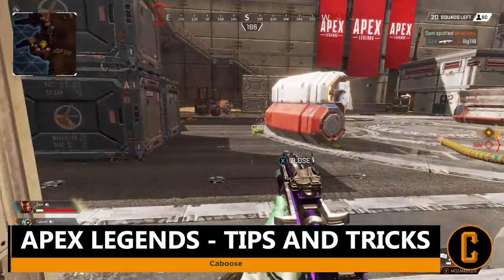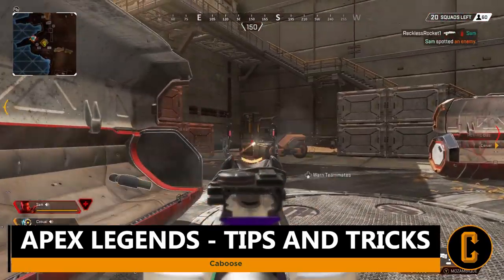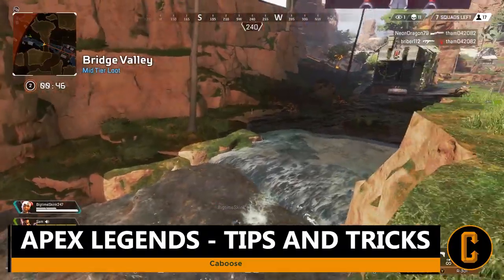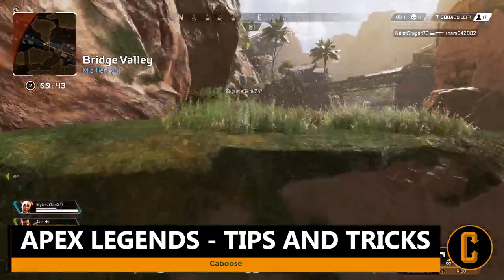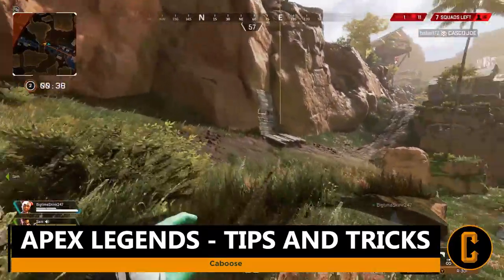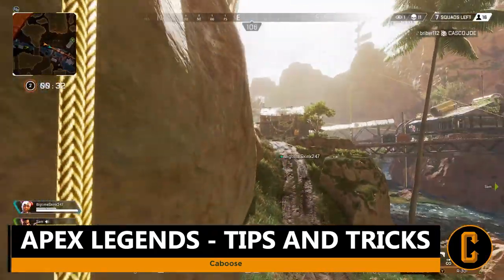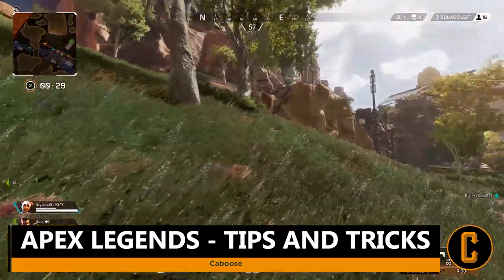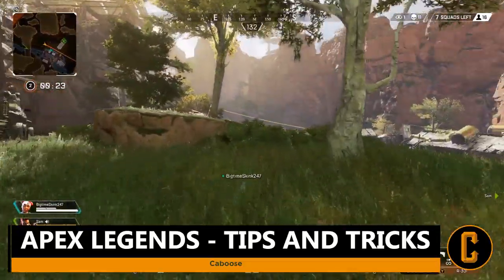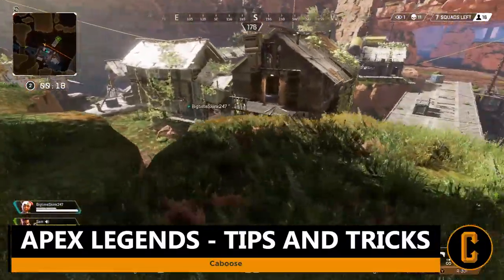Tip number two may seem obvious, but holster your weapons. By holding down the button to switch weapons, you'll put all your guns away, which increases your movement speed exponentially. Even if you're the furthest from the next circle, you can usually outrun the incoming ring just by holstering. It also helps if you've distanced yourself from your team or need to disengage from an opponent. Trust me, this is one of the most important aspects of the game.